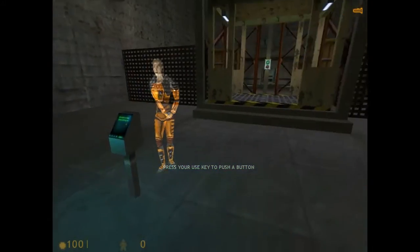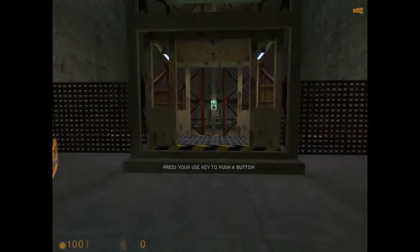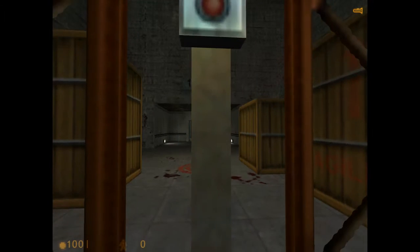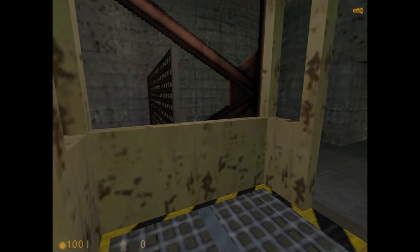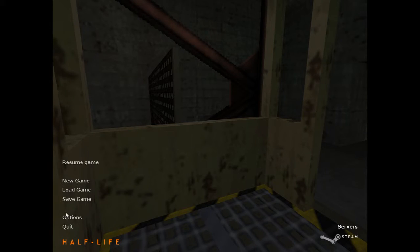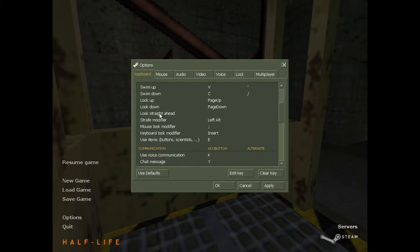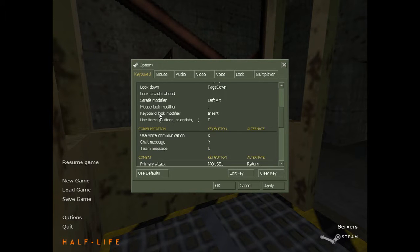Please start the lift by moving up to the button, looking at it, and pressing the Use key. What's the Use key? What is the Use key, please? What is Use?